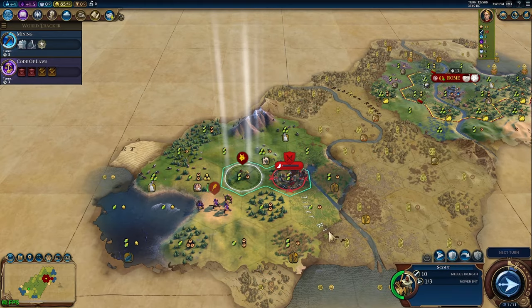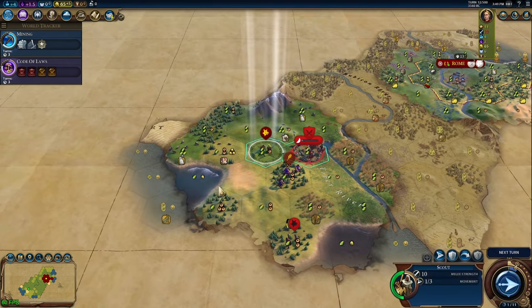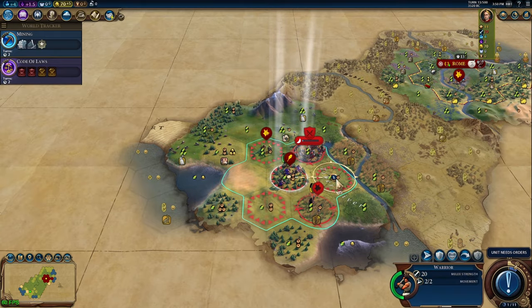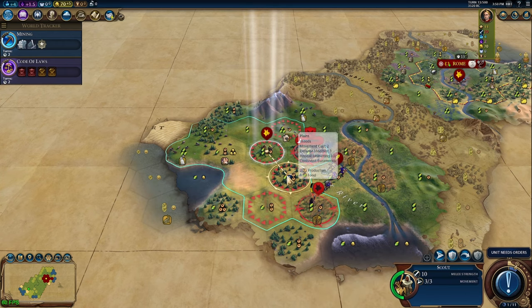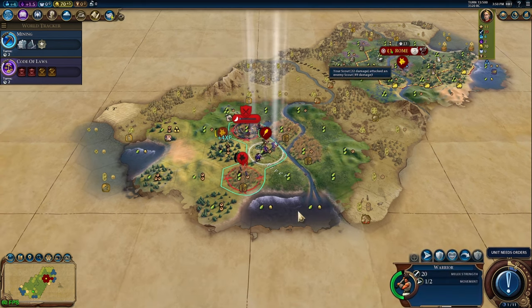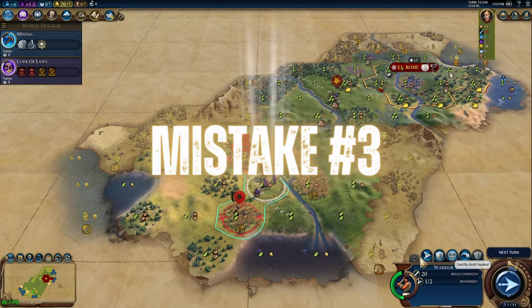This is especially true when you're new to the game or new to higher difficulty levels and aren't completely comfortable defending yourself in the early game with next to nothing. Not to mention, meeting other civilizations, discovering goody huts to give yourself a nice boost here and there, and discovering world wonders propels your era score and helps make it easier to get a golden age — which gives new players real momentum heading into the Classical era.